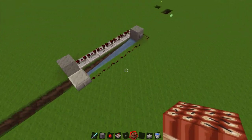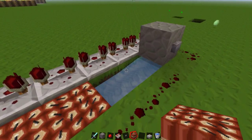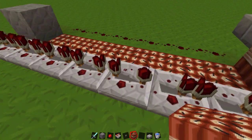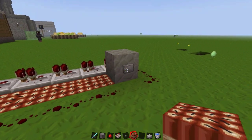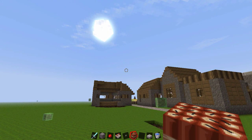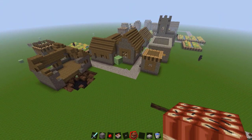Another thing you can play around with is the length of the fuse. If we make it really short, the bomb is going to explode in mid-air. Watch — as you can see, that signal's already gone down. And watch this — it didn't even land. See how quickly that exploded.